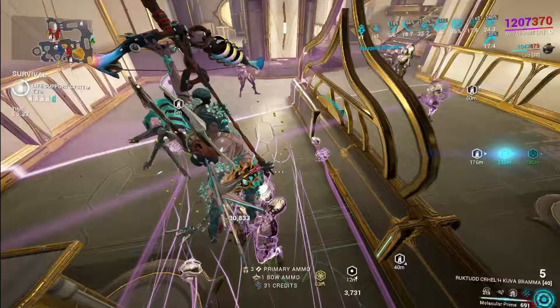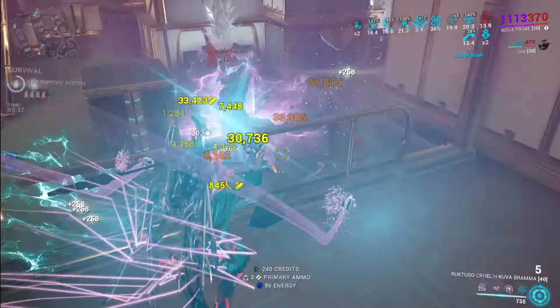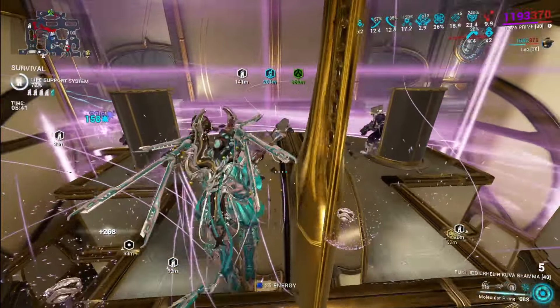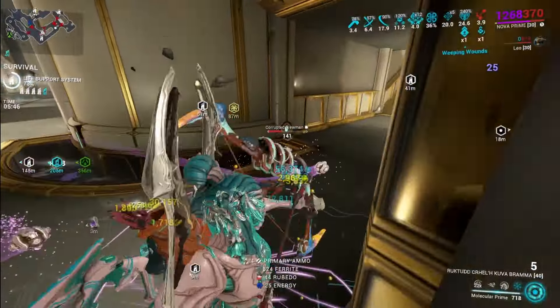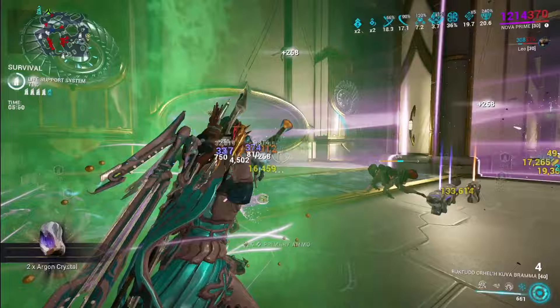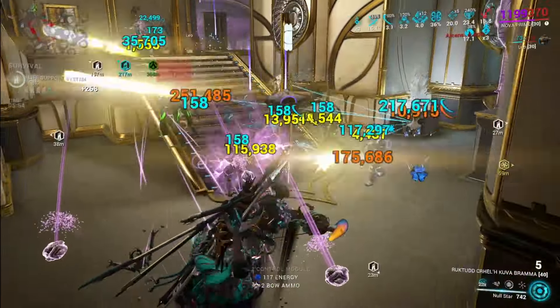For my version of the build, since I'm normally running survival missions, I normally want to use speed instead of slow. I do have the inverted tap-pulse setting on Nova, meaning when I tap the ability I get the speed effect instead of the slow effect. I would recommend doing the same if you're going to use the speed variant more. If you were going to use the slow variant more, don't do that — make sure the tap is doing the effect you want to cast the most.